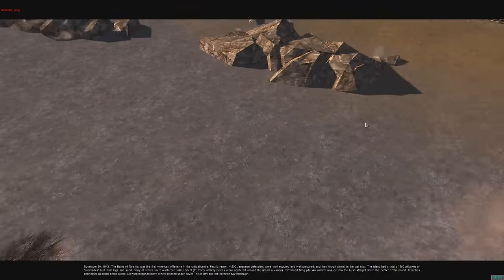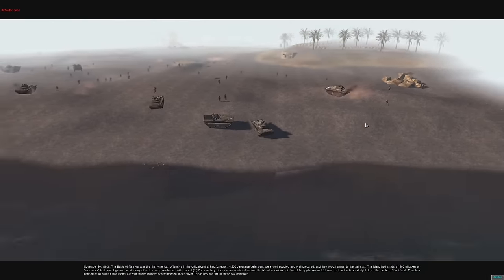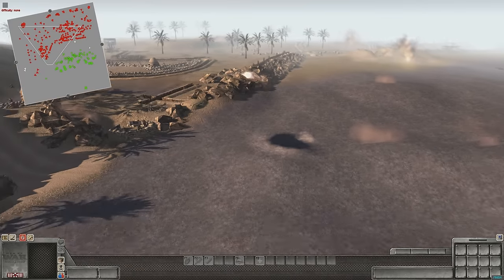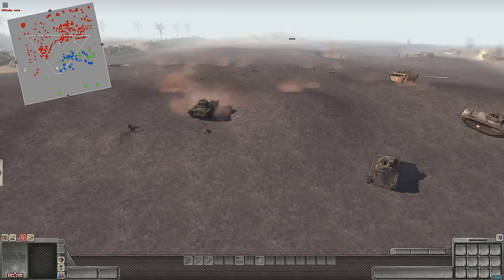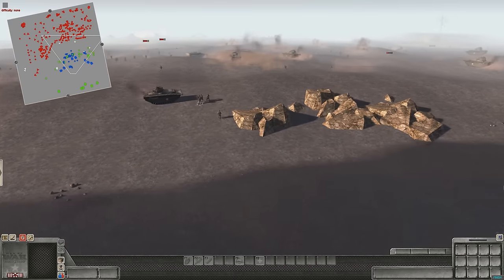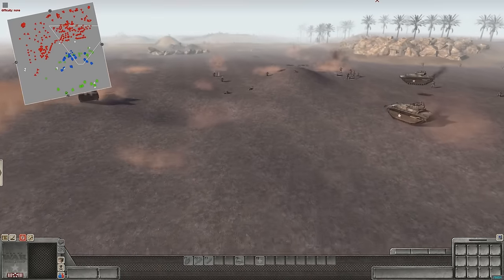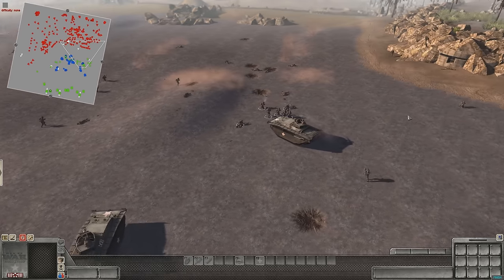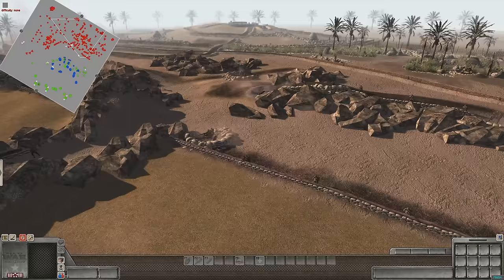There's a fun little story I have to tell you about the actual map and mission. A lot of you people out there who are highly interested in history and know a lot about the Pacific Theater during World War II will tell me straight up and down that this is not Tarawa — and you are correct. It is indeed meant to be an Iwo Jima map.